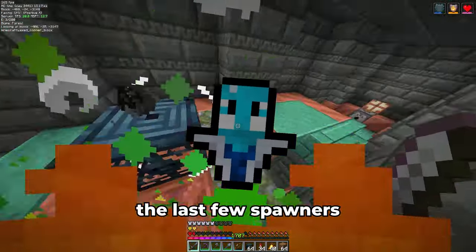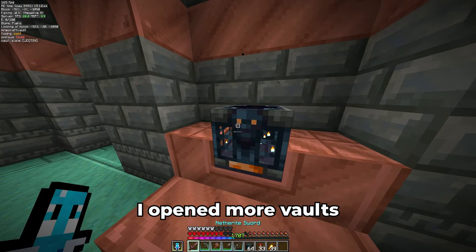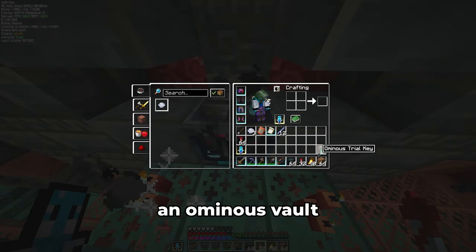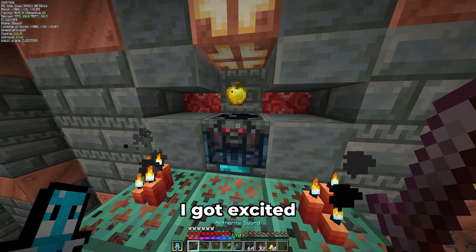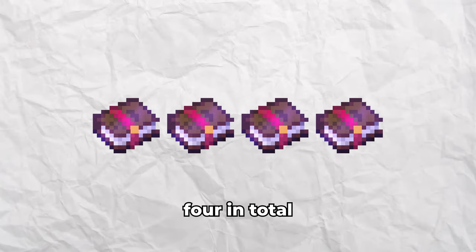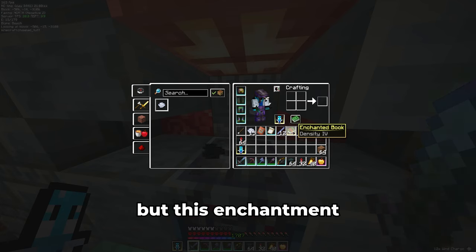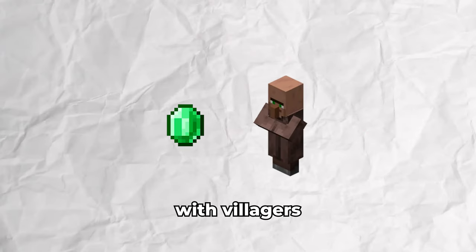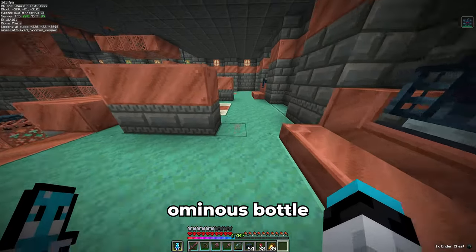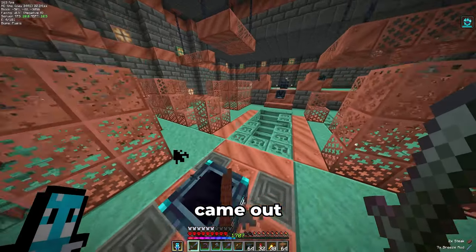There were still a few more spawners I could activate, so I did some more fighting and finally found my first ominous key. I immediately went to an ominous vault and opened it — I got a god apple, but nothing else useful. Then I managed to pop a totem while fighting the last few spawners, but at least I got another ominous key. In the final room, I opened more vaults and found one of the two new smithing templates: the bold armor trim. I also got an enchanted book — I was excited as this is the only way to get a windburst book, but sadly it was a density book. Since my totem popped, I also lost the bad omen effect, but I had another ominous bottle to clear the last room with ominous trials. Nothing useful came out of these either.